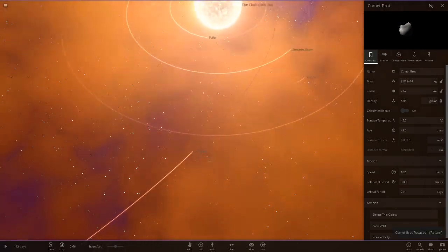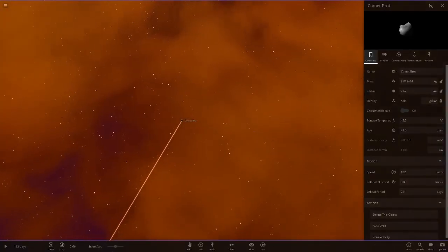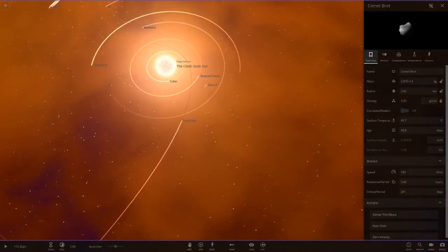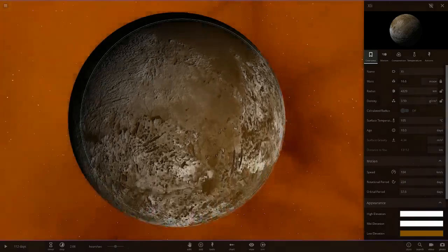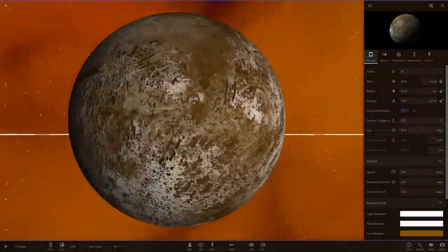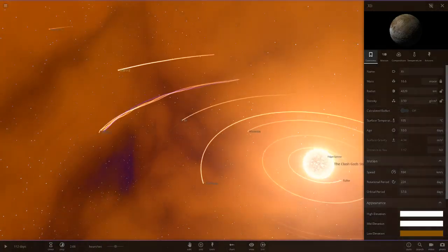Next up we've got Comet Brot — just a little guy — and OCTC, which is an asteroid with one of those default textures. Then we've got XLI — another Mercury sort of object, just a rocky object with a bit of temperature to it.